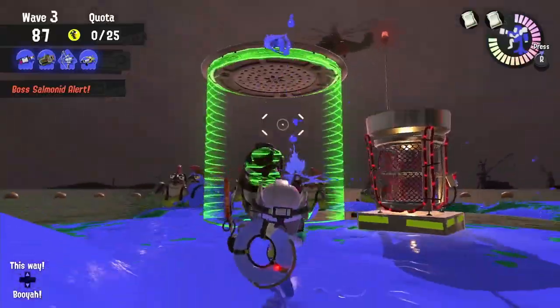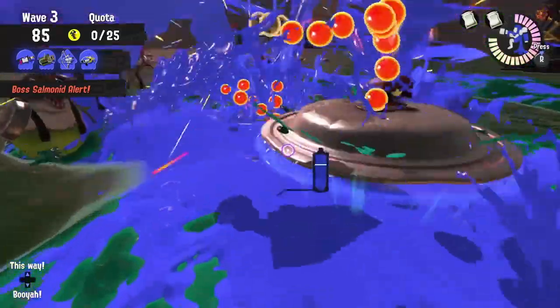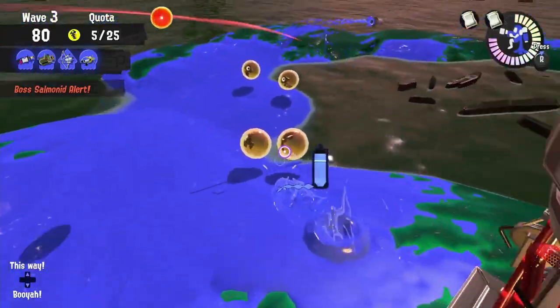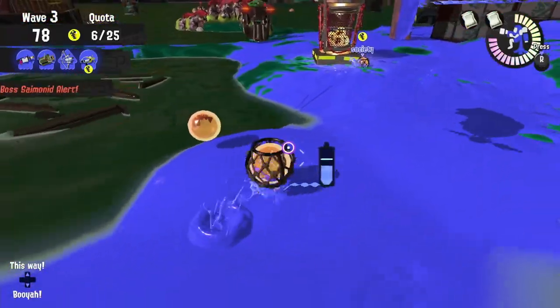During a Cohozuna charge, you can take out more enemies per shot with the turret over the Explosher. So you may want to put the Explosher and the 96 Gal on the turrets, that way your high mobility players can be running those eggs.